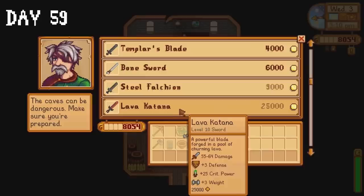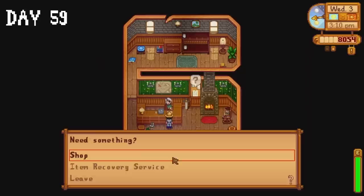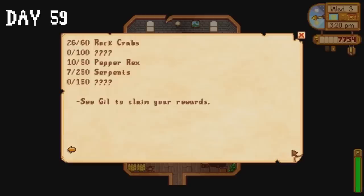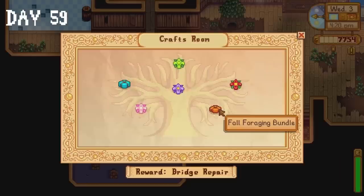The lava katana costs 25,000 gold — I don't have the capacity for that. So instead I use the item recovery service to get my Obsidian Edge sword back. I also collect a skeleton mask as a reward for defeating a certain number of skeletons. We're not doing too badly when it comes to the monster eradication goals. I collect a hazelnut at the bus stop and immediately donate it to the community centre, completing the fall foraging bundle.